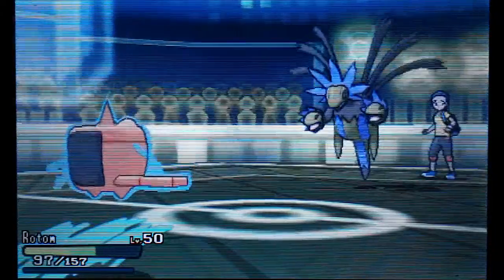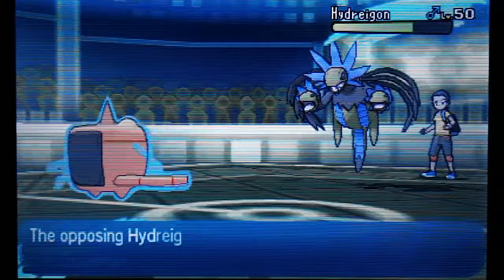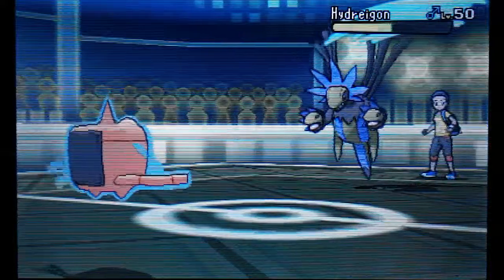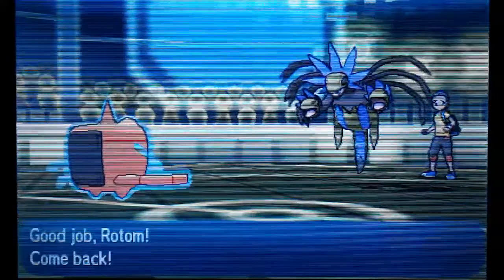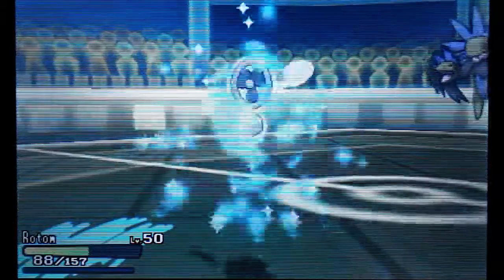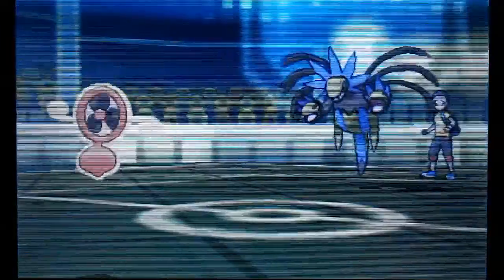He reveals Crunch, and I'm thinking — again, another mixed set. So far all his mons are mixed: they have a special attack and a physical attack. I missed another Hydro Pump. At this point I'm realizing all he's doing is going for Roost, but he's gonna get stalled out — he can't keep this up.